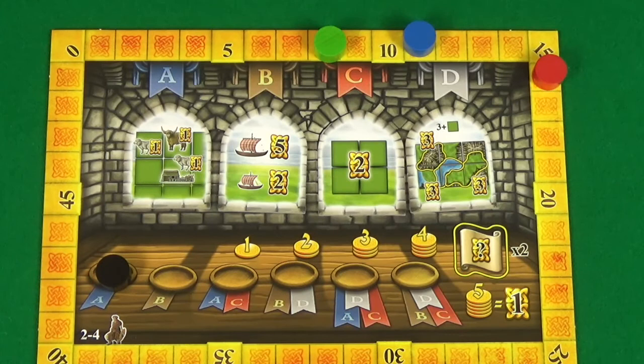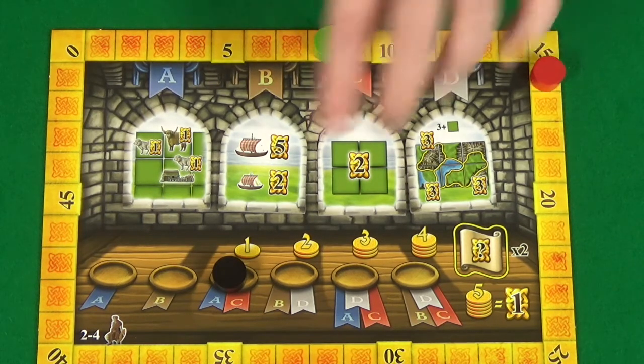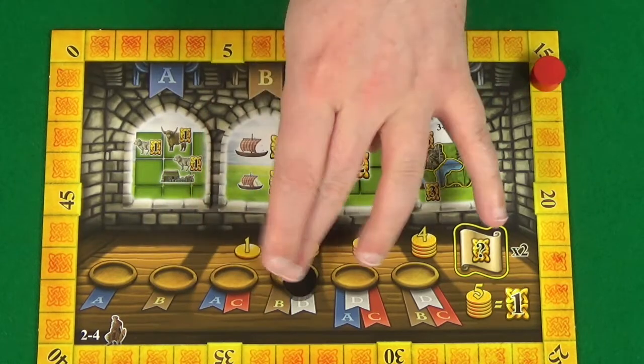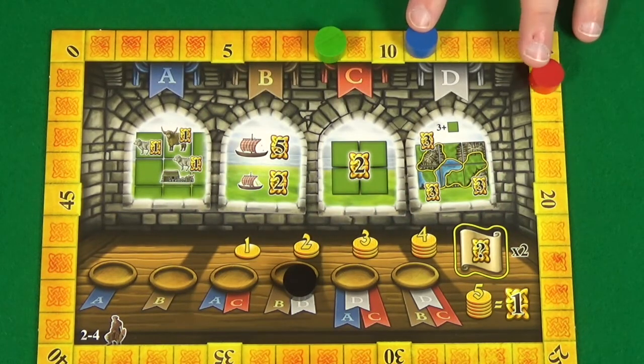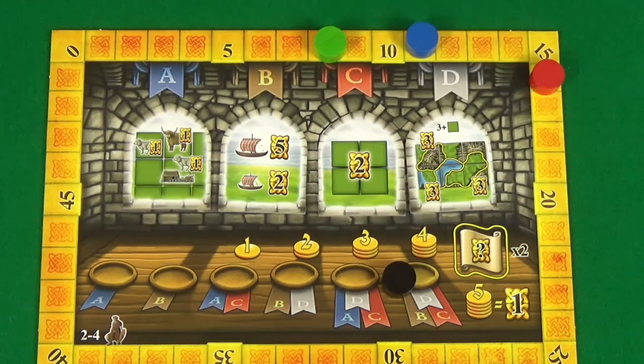As well as the income from your territory, you can also gain income for your player position in the later rounds, starting with round three. The amount that you receive is equal to the number shown above the round marker times the number of players who are ahead of you. So in round three, the green player would get a bonus two coins because two players are ahead. If it was round four, they would get a bonus four coins because it's two per player, and you can see it increases as the game progresses. The blue player only has one in front, so it would only get the value shown, and the red player gets no extra income compared to what is shown in their territory.